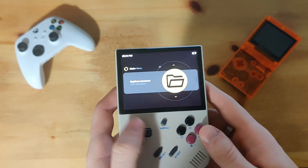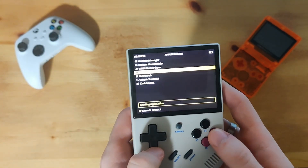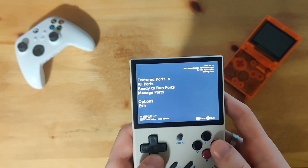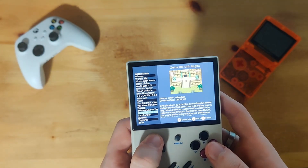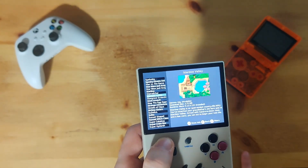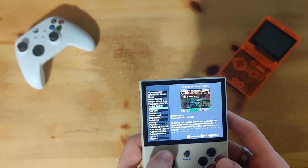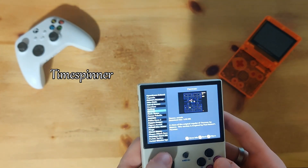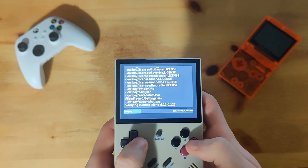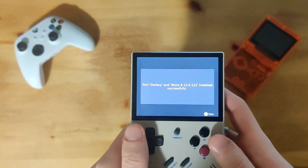Once you're over on your RG35XX Plus — that's a mouthful — go over to your apps, and once you're in your apps, go over to Port Master. Now if it asks for an update, let it update. Make sure you're connected to the network because you're going to need to download things. Once you're in, go to All Ports. We're going to search for a game called Owlboy, because when we install the files needed to get Owlboy to work, it also installs the dependency needed for Celeste. Go ahead and install Owlboy, let it verify and do its thing. When it's done, it'll say Owlboy but it'll also say Mono with some numbers — and we want Mono to be installed, so that's a good sign.